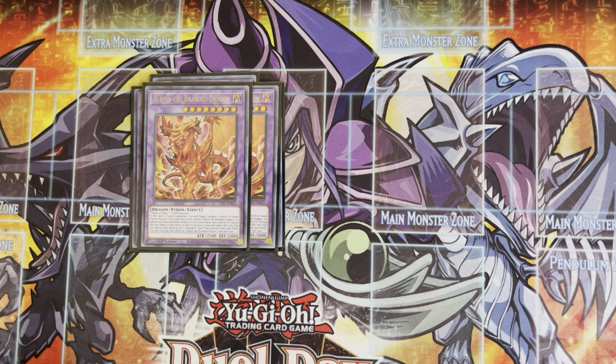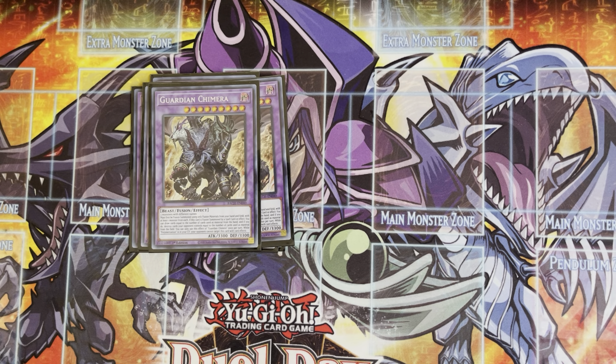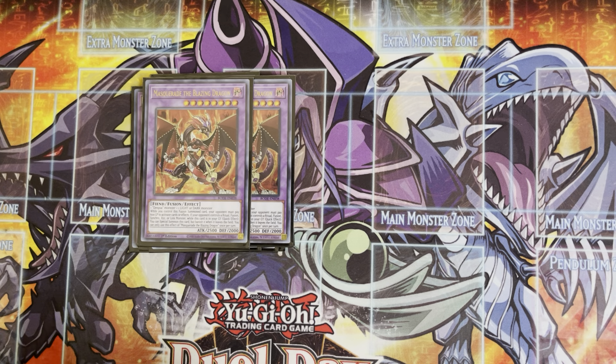I'm playing double Albion, the Branded Dragon, but I may bump this up to three. I can't tell you how many times I sent it both times off the Mirror Jade to resolve the set effect of the Branded traps, but there were cases where I needed to actually summon it properly to go into Dragoon plays, and I wasn't able to because both were in the graveyard. So I'm going to say it outright — I'm playing this at three. Next, double Guardian Chimera — two is the perfect number. The pop and draw effect comes up great, especially in this build, because nine times out of ten I'm drawing a hand trap or a broken going-second card. Chimera's 3300 attack and defense are very hard to get over.